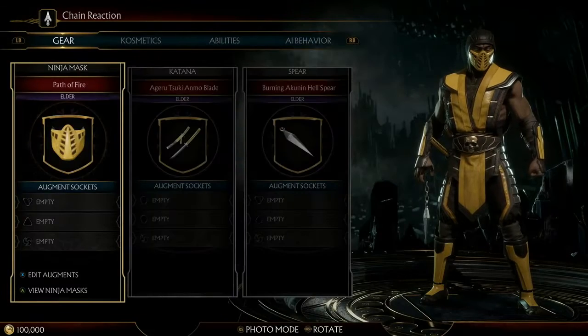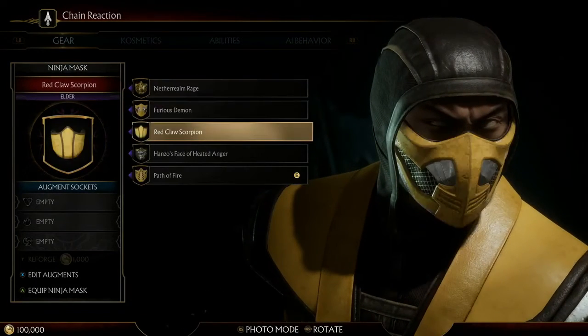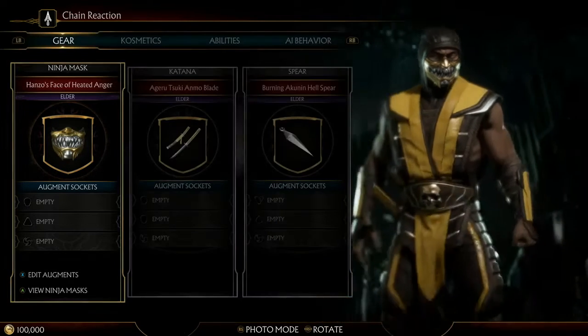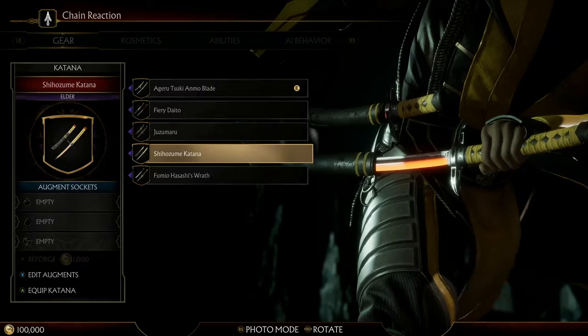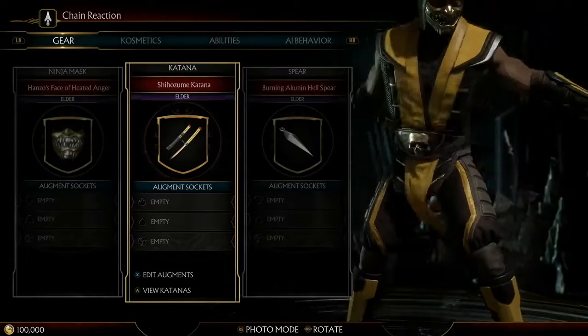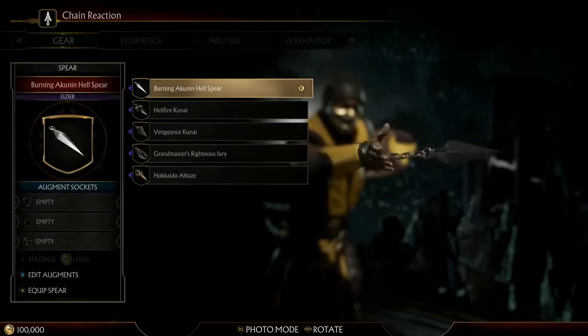Every fighter has three costume pieces. You see Scorpion — they're changing the mask here, picking a new one. You can actually program these with different attributes. We're swapping out the spear or the katana for a new one. And of course, Scorpion's iconic spear can be swapped out for a new one as well.